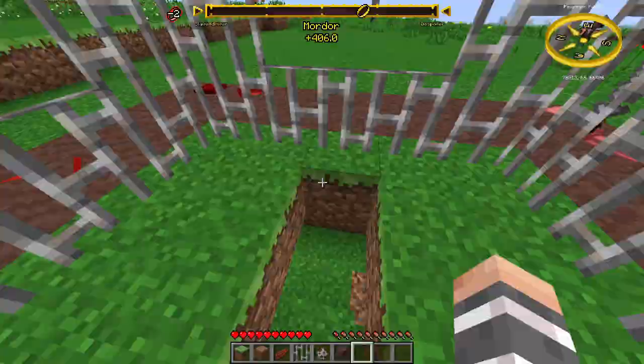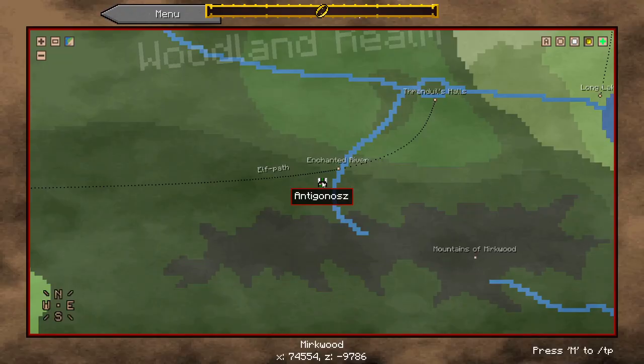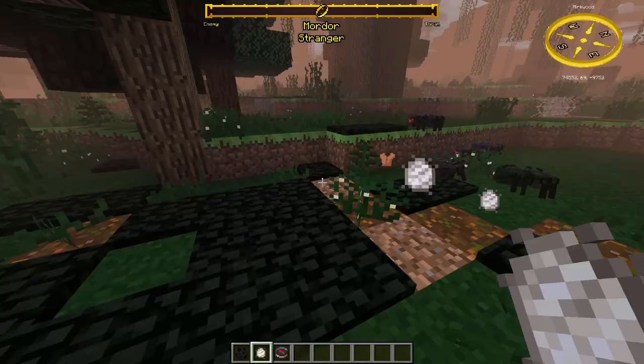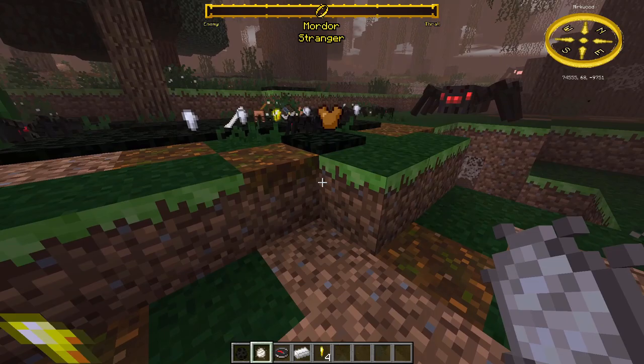Mystery webs can only be obtained from Mirkwood spiders, which you find in Mirkwood. They give you useful or useless items — or even a spider.